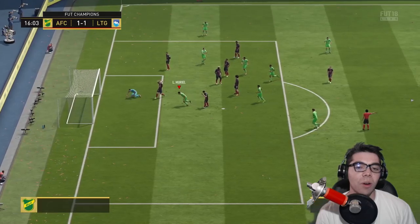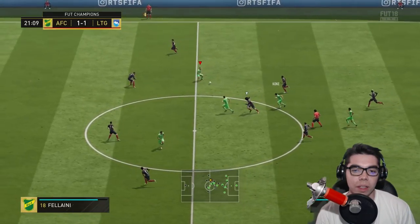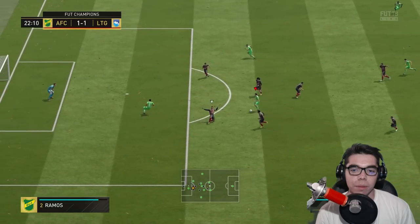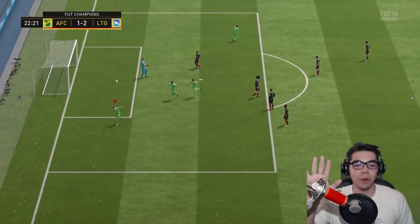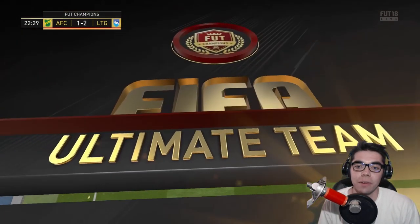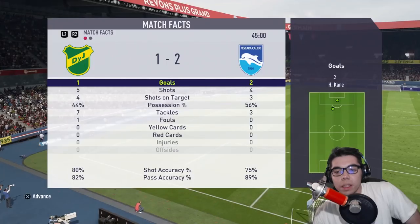Muriel found the space — everyone left him. Great turn, that's what Muriel offers: a really quick turn and the four-star weak foot. Sarabia starts the break, look for that run off of you — good patience — what a hit! It was so unnecessary, I could have just dribbled into the box and done an easy low driven. I don't question that because it's Sarabia — he does what he wants, he's earned that right. We've made it to halftime, my voice is going, we're up one-nil.